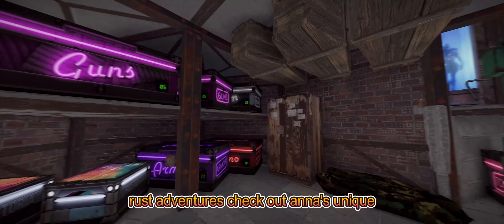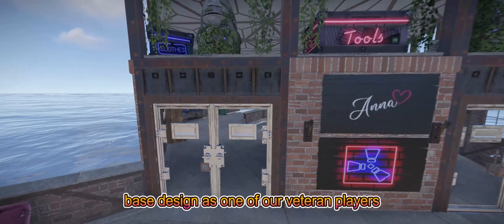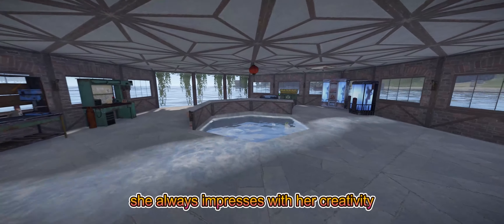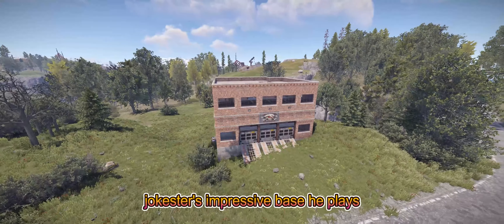Next up, we have Postman's base. As you can see, it features a nice open layout with plenty of space. Postman has set up a bunch of recyclers here, making it super convenient to recycle items you've gathered on your Rust adventures.